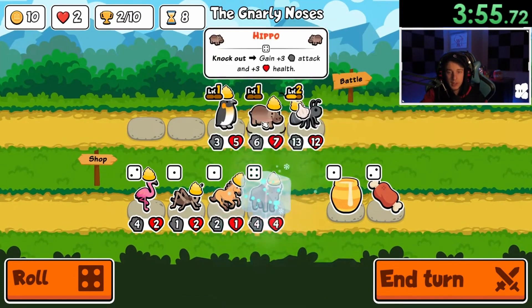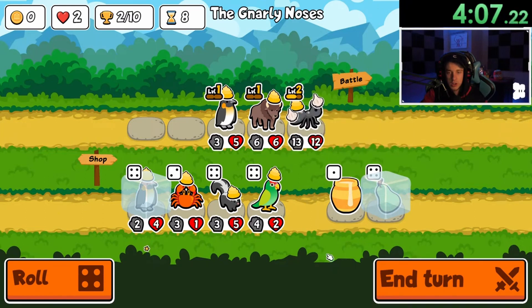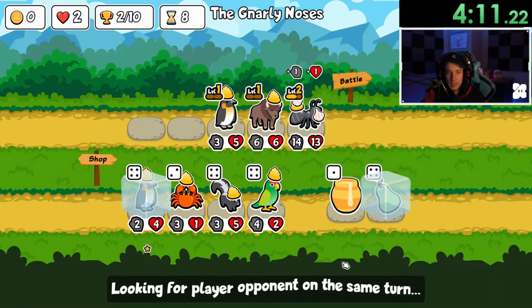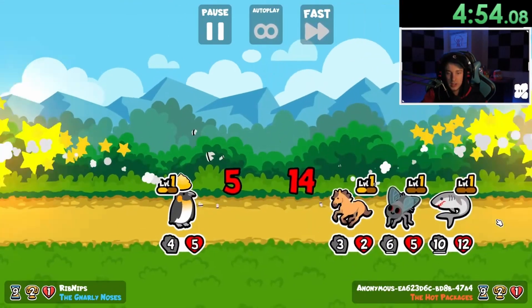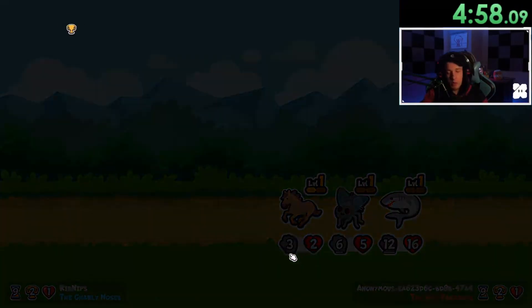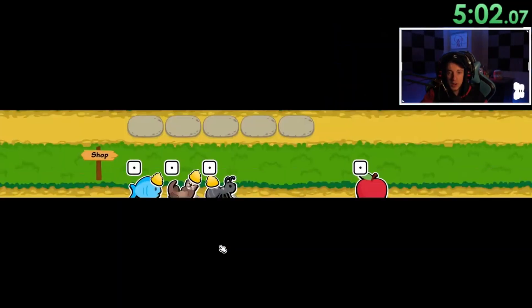Ooh okay, bison — bison's going in. We need to get a chocolate or another ant; it's going to be quite difficult. We are getting closer to late game, so I don't know if we'll make it this time — not ideal at all, this looks like a loss. Round nine, first try. It's okay, we're gonna go again.